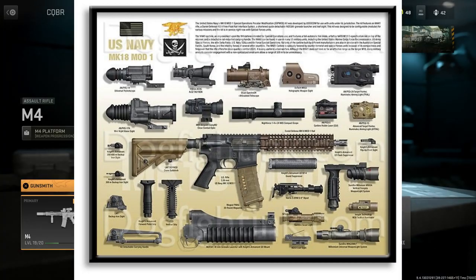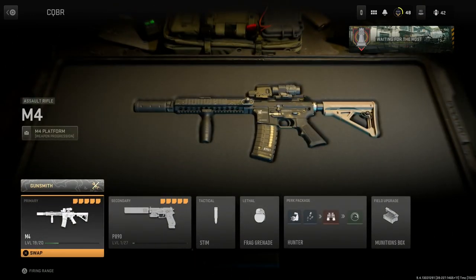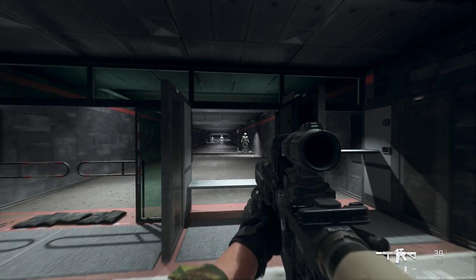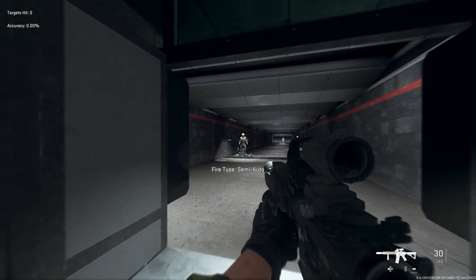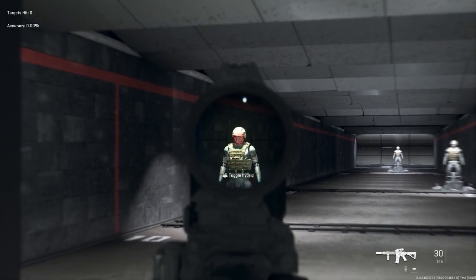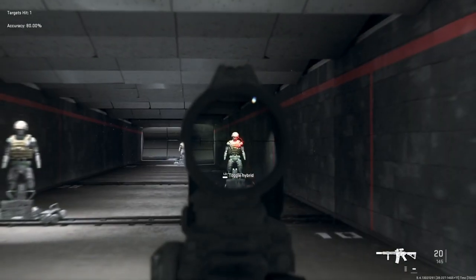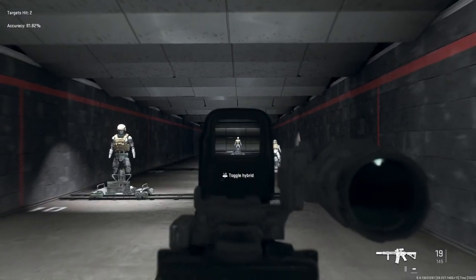Let's jump into the firing range with this build and look at the recoil as well as shots to kill at range. Go to Edit and jump in — great new feature in this game, you can see the preview animation. The Mark 18 CQBR Mod 1 looking really good. For shots to kill at different ranges: switching to single fire so we can count — at close range, 10 meters, headshots look like four. At 25 meters, it appears to be five.